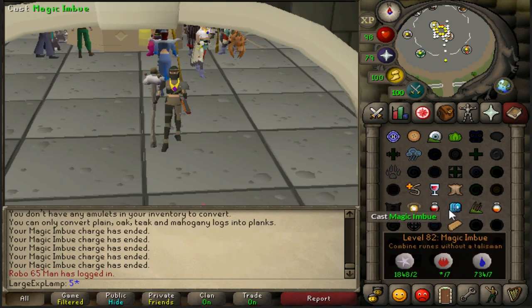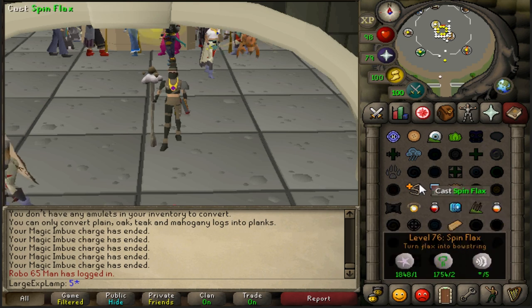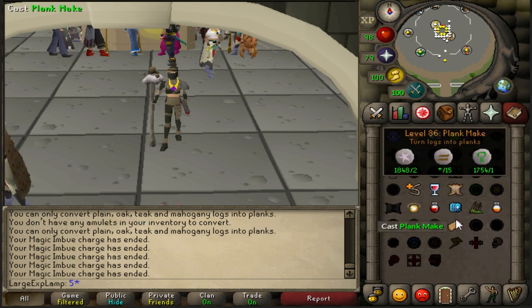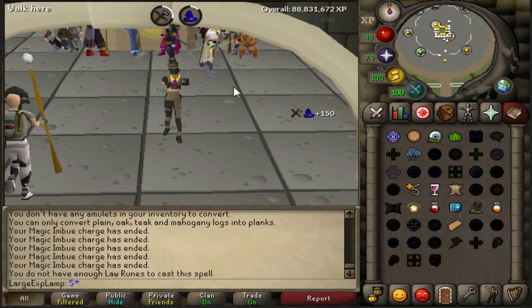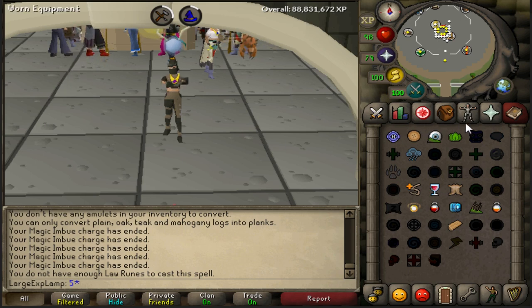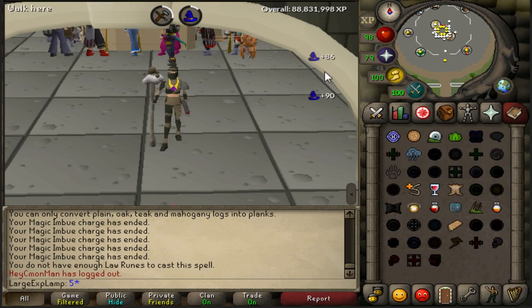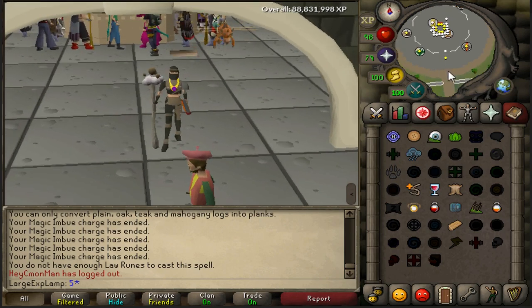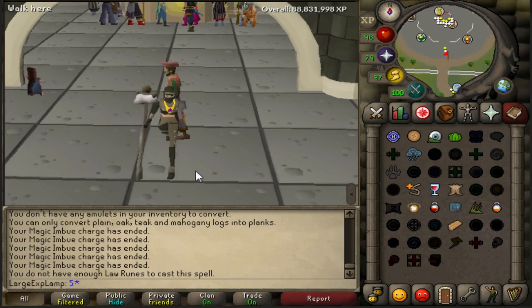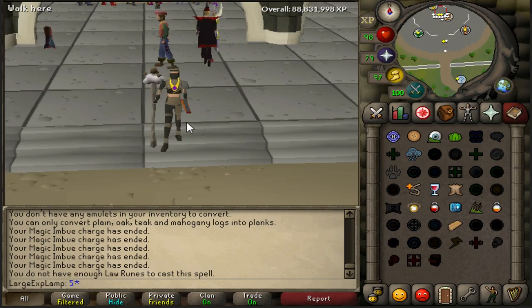The main reason this all works is that for some reason there is no tick variation and no limits on how many actions you can do on the lunar spellbook. One thing I did notice is that if you do plank make and then spin flax, it times out a bit weirdly and sometimes can't be done at the same time — it happens a tick later. But just doing spin flax, magic imbue, and then a log — look at that XP drop — it is insane. A great method that should be around for a while since the prices are relatively stable.